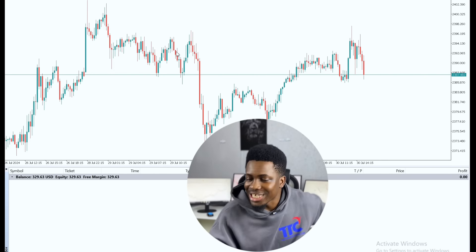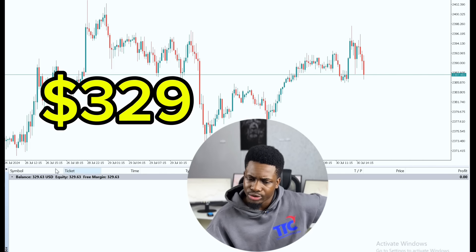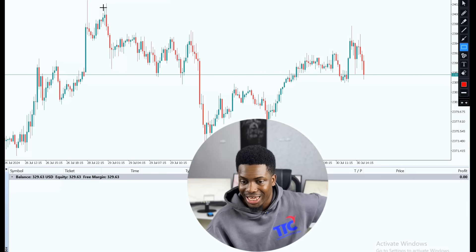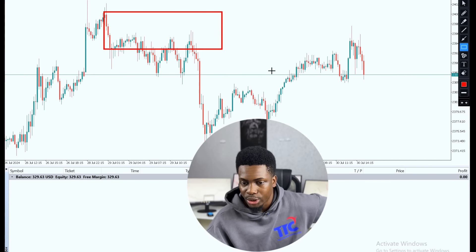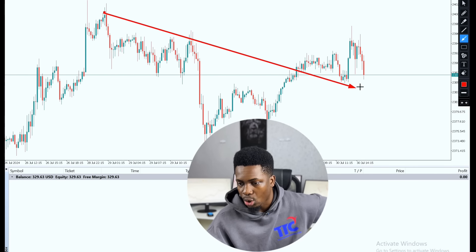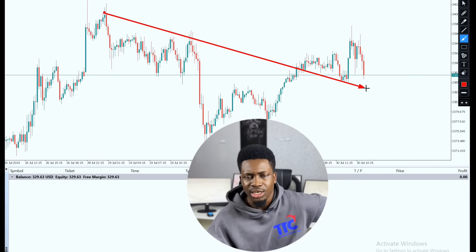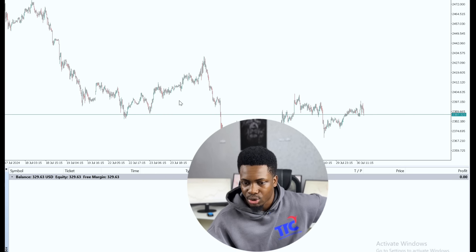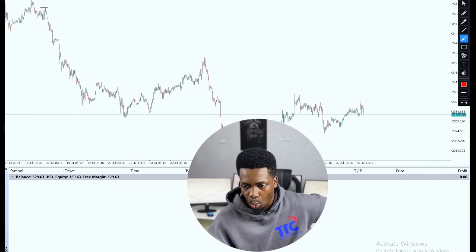So this is exactly what we're having currently. We have roughly $329 there — that's exactly what we're having. If we check out the price action, we can see a nice breakout happening within this region. Let me plot that out so you can see what I'm talking about — a nice breakout occurring just within this region. This seems really short, so let's zoom out the chart a little bit so you can see exactly what I'm talking about.